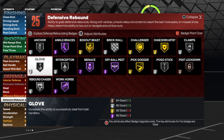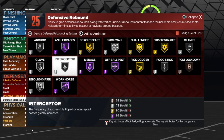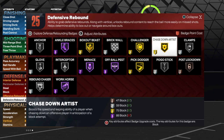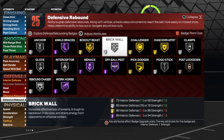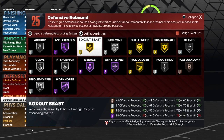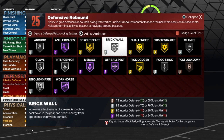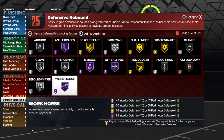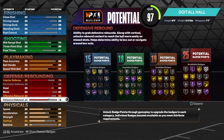For rebounding: offensive rebound to an 85, defensive rebound is 78. You want to use Anchor, Glove, Rebound Chaser, Interceptor — that's 12 badges. 15 with Pogo, 18 with Clamps, 21 with Chase Down Artist, and you still got four left. I'll definitely use Box Out and Brick Wall too in order to help in the paint. 25 is a good starting point with this build. Look at the combination: 15, 18, 19, and 25.